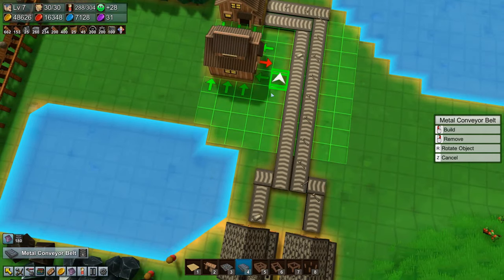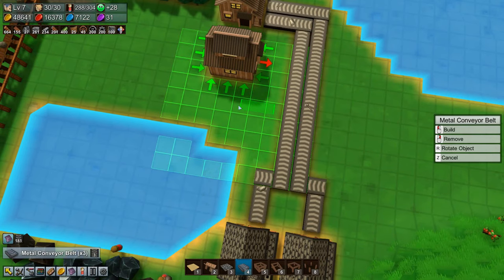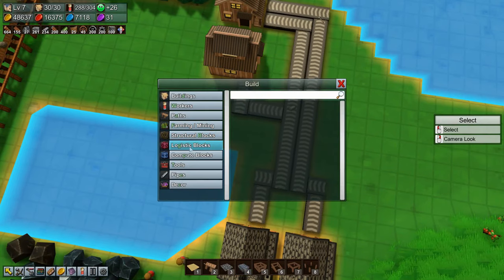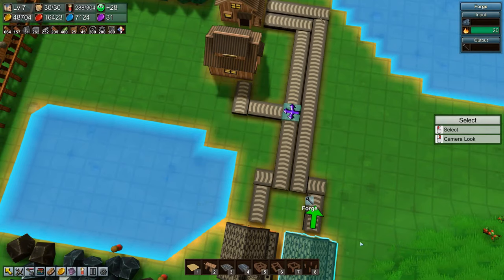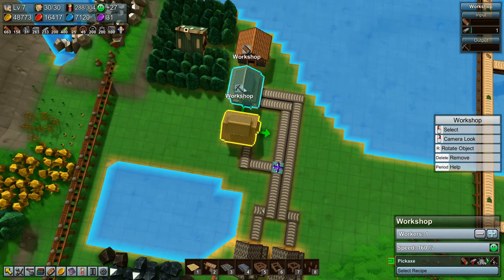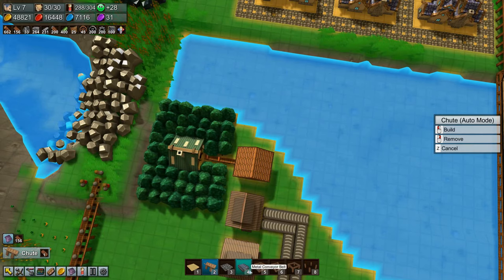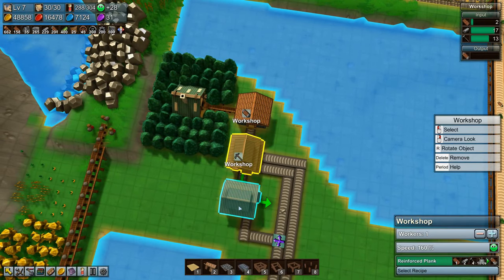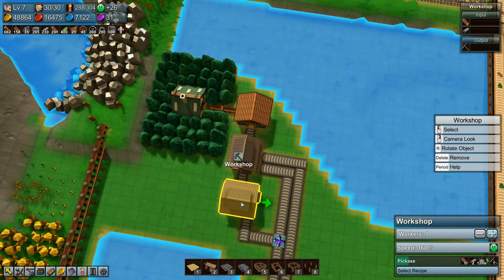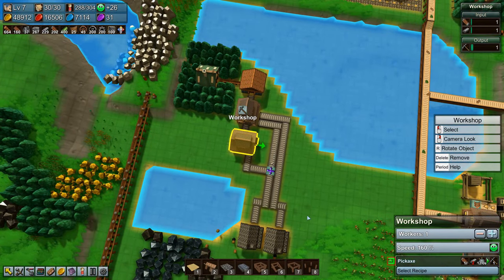And then we can set here like this, and we'll just do a pusher — no, we do need a splitter like that. So that gets split, and then here we need a chute. And we are making pickaxes! Very slowly, but we're making them.